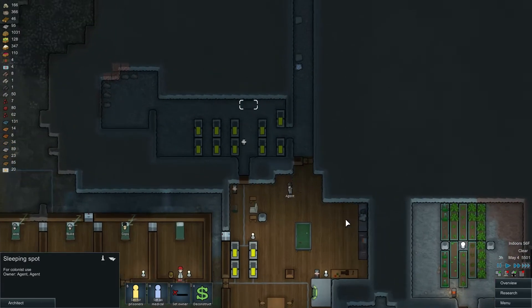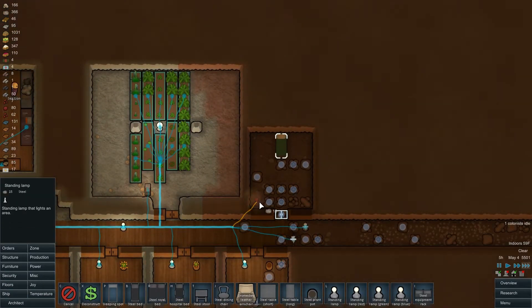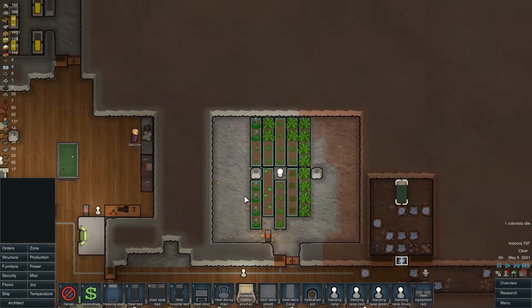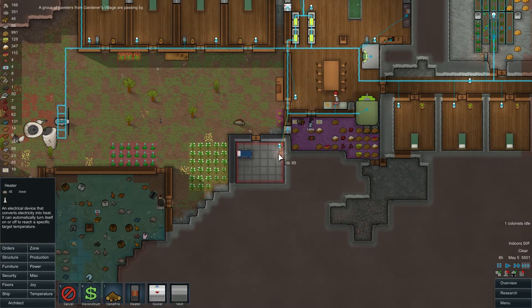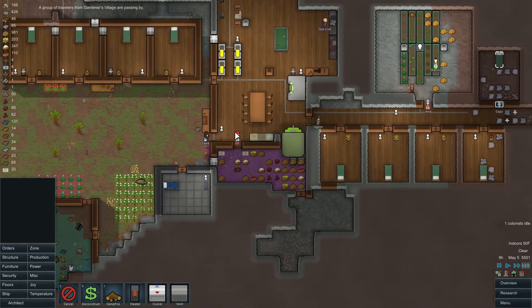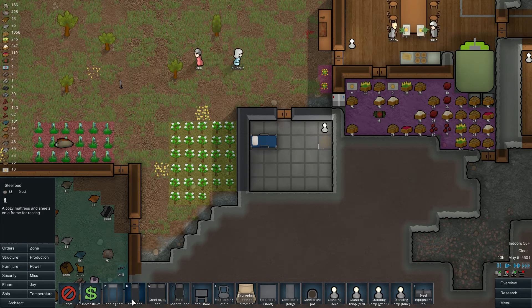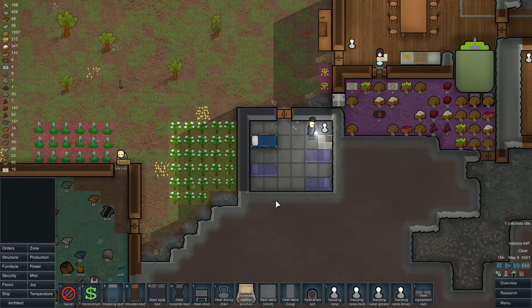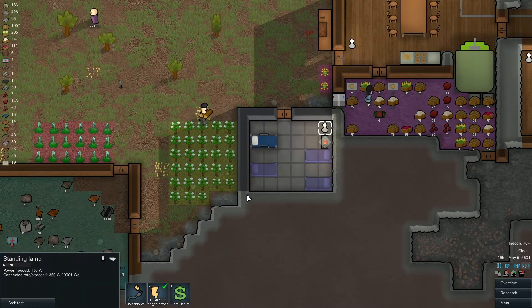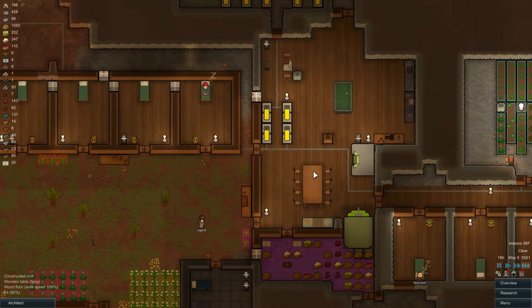Oh, Agent's sleeping up there. Agent, why are you sleeping up there? This is a better room for you right here. I understand why, but I think it's dumb. Since we have the time, we should go ahead and put a heater in there since I keep forgetting to do it. We should probably also build another bed — or at least a couple more beds in here — so that we have bedding when we need it. Also, some more medical beds so people don't have to sleep in their own bed when they're in pain.